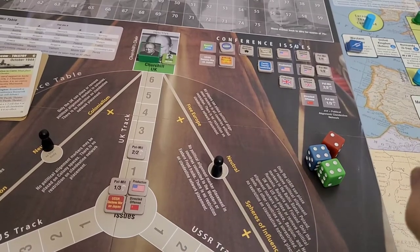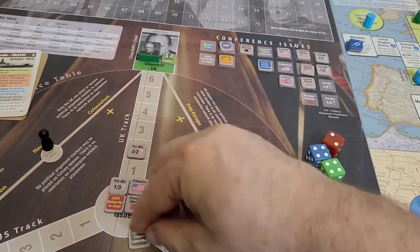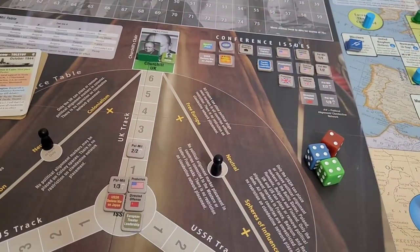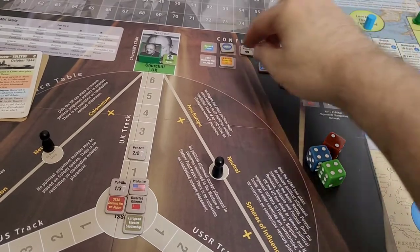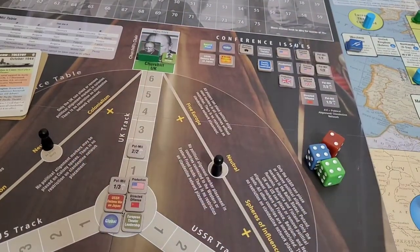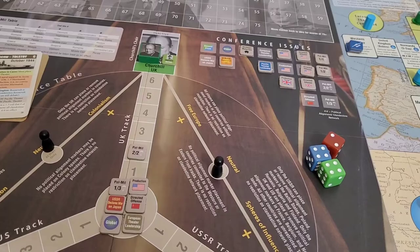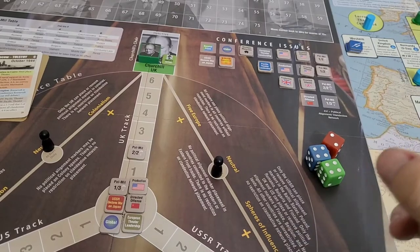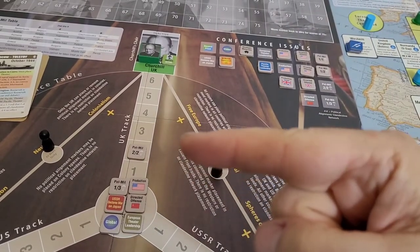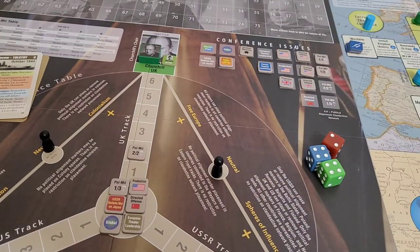'I desire to have a stronger say on European military strategy' — that's Churchill's first issue. He also wants to discuss the structure of the post-World War world, choosing the global issue as well. 'The agenda is now set — time to fly to Moscow and continue our hard work at achieving victory.' That ends the agenda segment of the conference phase. Click the end card to go to the next video on the meeting segment.